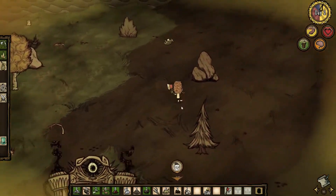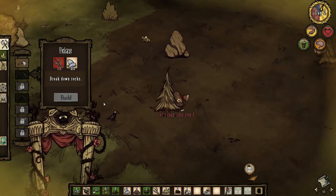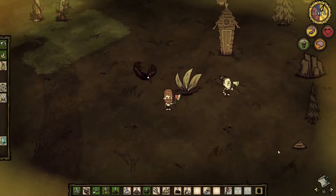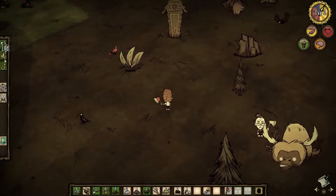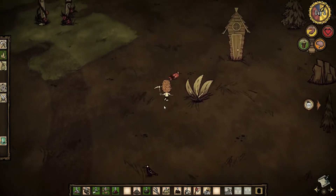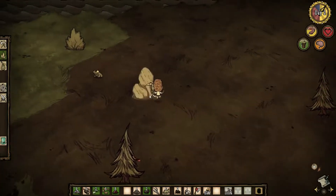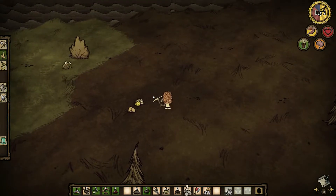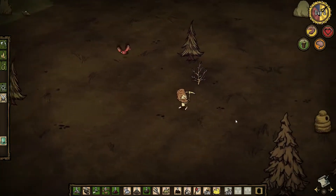I'm super hot. I know where a bunch of berry bushes are — I saw them south. Do you happen to have a twig? I think you can just drop them on the ground. Thank you. There's a couple beefalo over here. I'm just making a pickaxe. We'll just have to find some more flint to make a pick for you. I think you can get flint from mining the rocks.